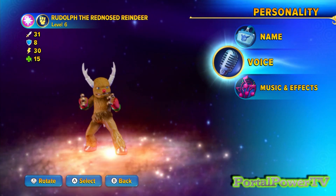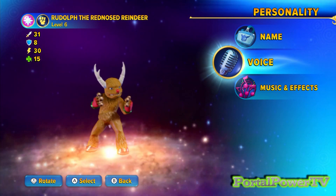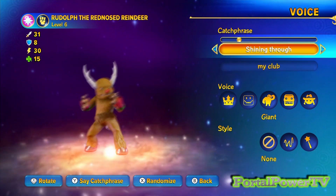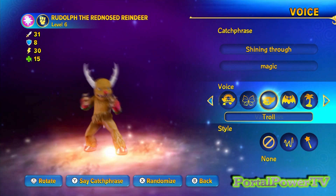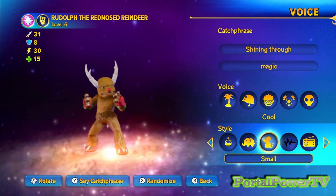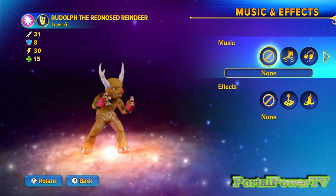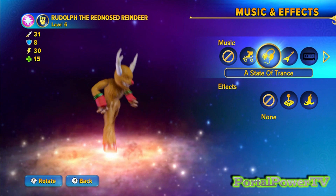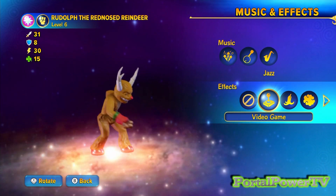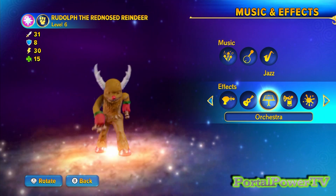As far as his voice is concerned, I think we went with that one — we'll go with that. And since Rudolph is a magical creature, 'Shining Through Magic.' And then for music and effects, I chose jazz and orchestra, which I like for a lot of my more classic characters. I like being able to watch my guys dance — there's Rudolph dancing, that's kind of cool.